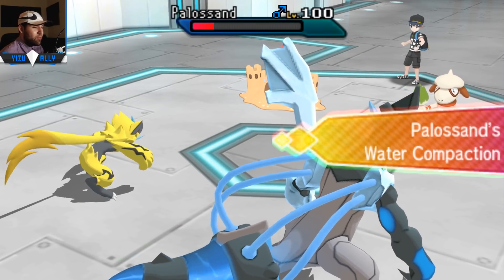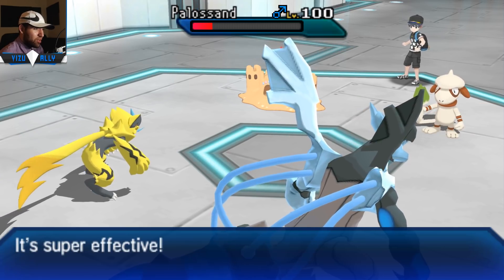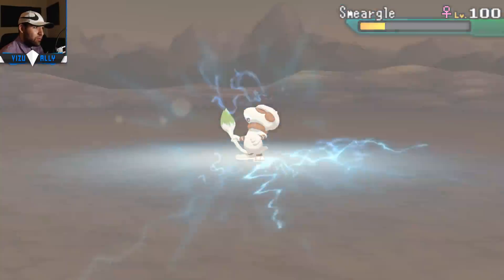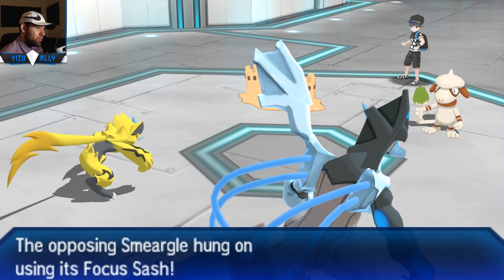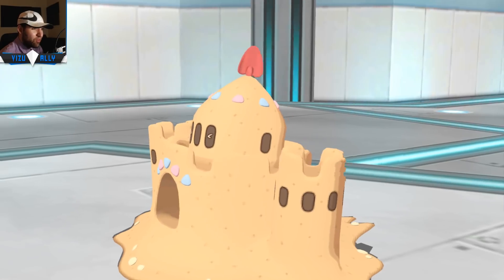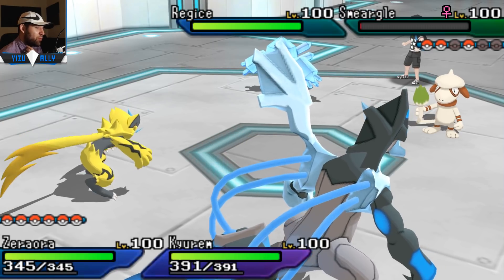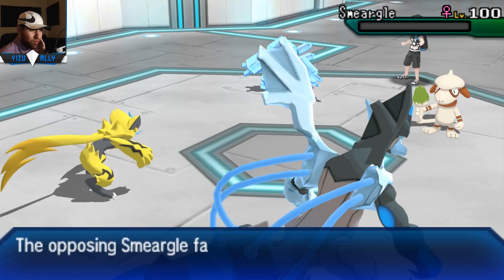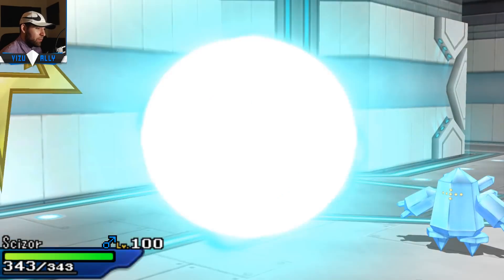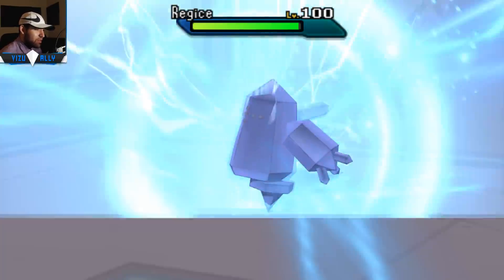He brought in a Greninja using Water Shuriken on his own Palossand for the Water Compaction defense boost. I get that - you want a lot of defense with it, and with Amnesia a lot of special defense. It makes sense. But Keldeo is just going to one-shot this thing with Ice Beam. I bring in Scizor since it's just going to Bullet Punch things. Regice is not going to be able to take it on. He gets a nice Flash Cannon on Keldeo for a nice drop, potentially knocking it out. It's looking like a wrap versus Caleb since his team is very slow and I can just beat it down - Araquanid is going to get destroyed by Fusion Bolt and Regice by Bullet Punch.